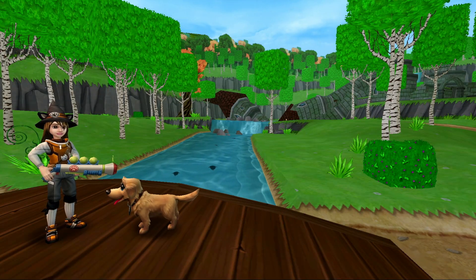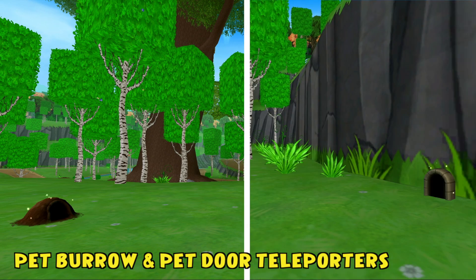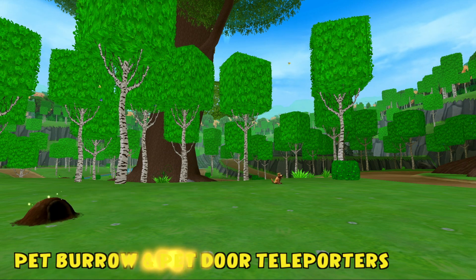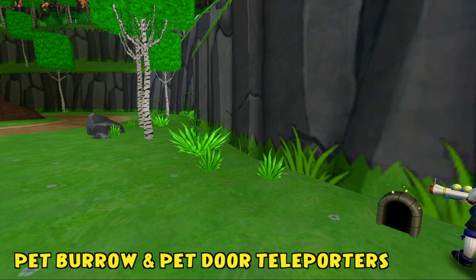Get ready to play the ultimate game of fetch using the Pet Burrow and Pet Door Teleporter housing items. These interactable items allow your pet to travel vast distances in a flash, making both training and playtime more fun and efficient as ever.